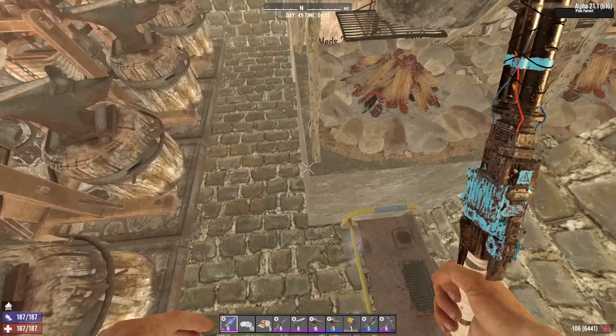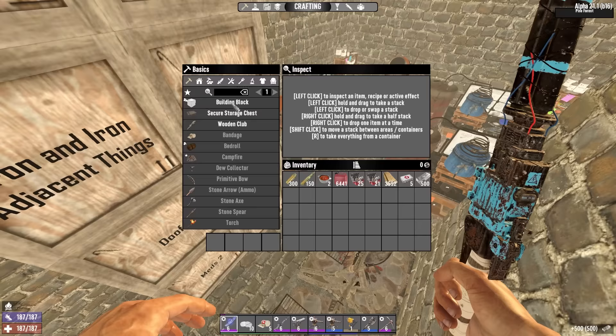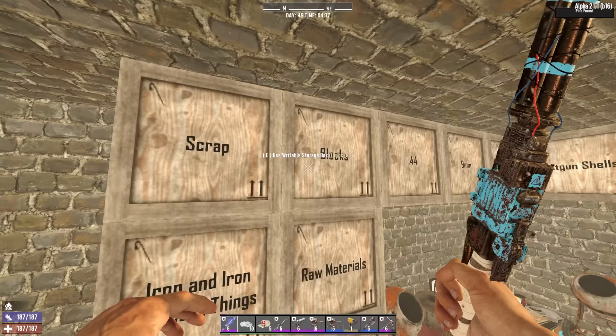Now I gathered up a bunch of materials. You'll notice it's like a full in-game day since the last episode. I just let my forges go and AFK'd, driving around gathering up all my stuff. I finally have the 10,000 forge steel I need. Now how can you make steel blocks in your inventory? They take two minutes each - that's not gonna work. That's gonna take thousands of minutes so we'll go for upgrading, which is fine.